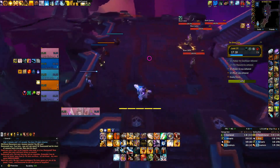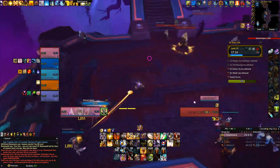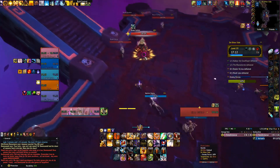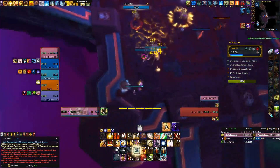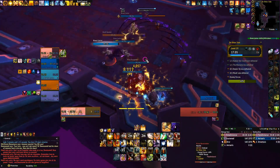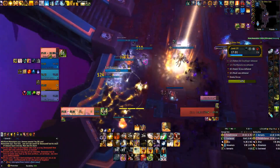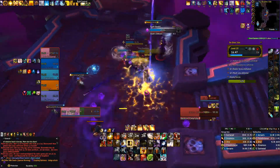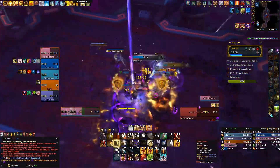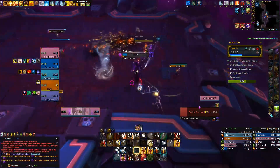Another one of the big pulls on the outer ring — the last one. For this one we have an urn, so I pull the two raptors first, then pull everything else together. We try and gather it all up as close to the urn as possible, then use the urn to stun everything. This is the same pull as the second pull of the dungeon, so make sure you're kicking the shadow speaker and after that you're going to be kiting just like the first time.